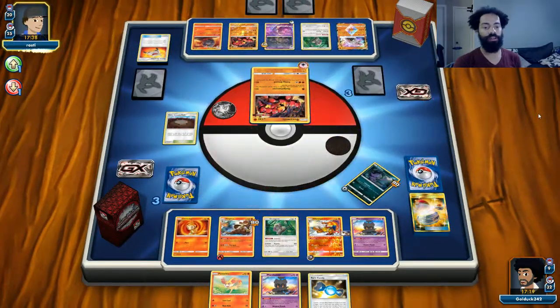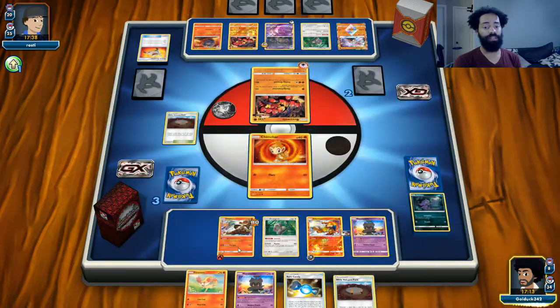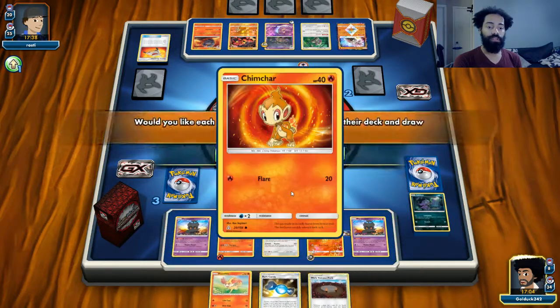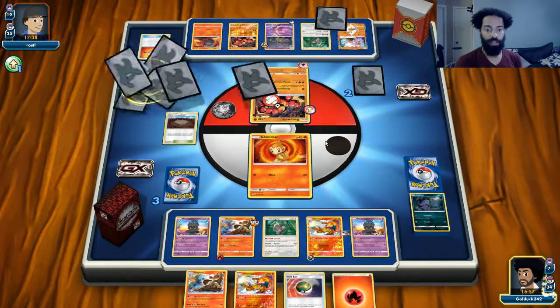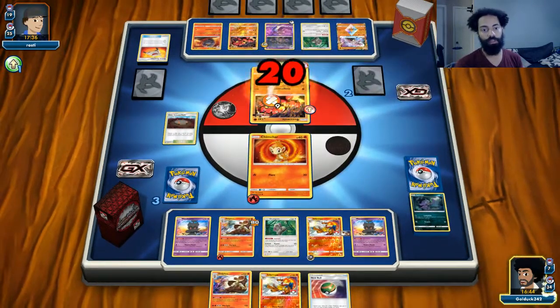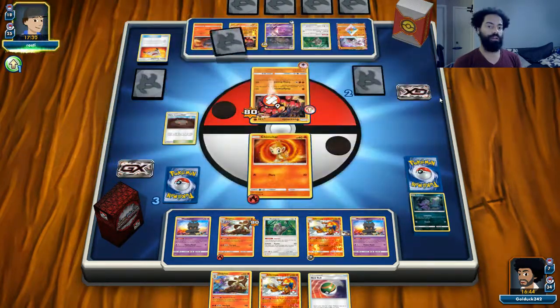I should have checked if there's a Rescue Stretcher in the deck — we definitely need more Sableye. Next turn he's going to be able to use whatever Supporters he wants, so this might be a good time to Let Loose. I think we might have to do damage this turn. Luckily we did get the Fire Energy — we could go in with Infernape for 50 plus 60, but that won't be enough. So I'll just do 20 plus 60, and the coin flip didn't matter there.